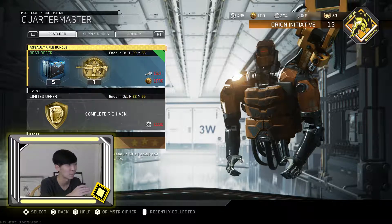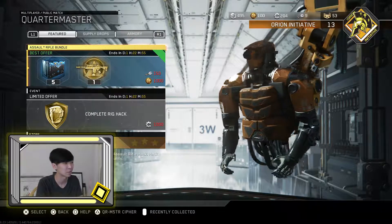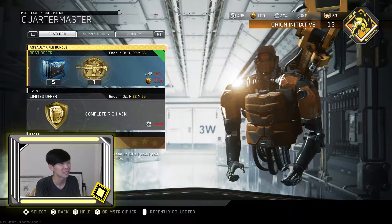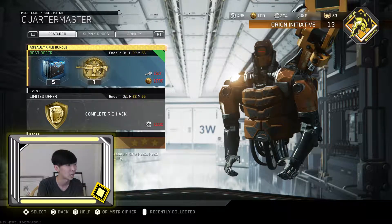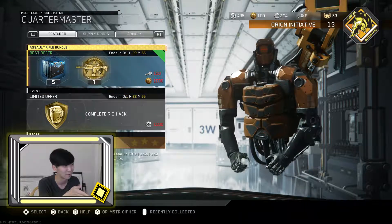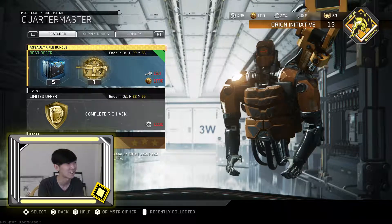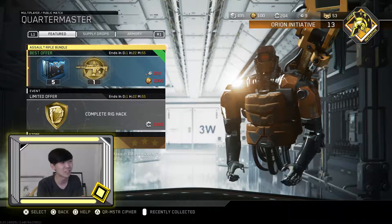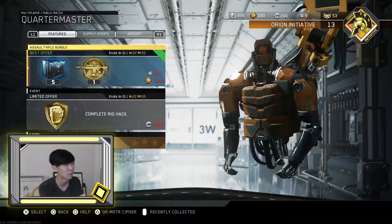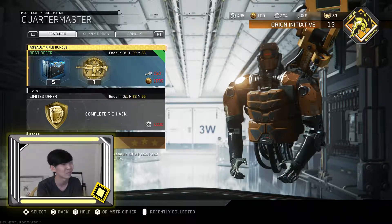Thank you so much for watching this video. Out of all the bundles — I call these the small bundles, because you don't spend hundreds and hundreds of keys; it's 150, 180, 165, not like 400 or 600 plus — this one's probably the best one to get, because you are getting something for free as opposed to paying for half a supply drop. So if you want to give it a shot, I would recommend this one out of all of them. Most people like ARs — the weapon class in general is just very balanced as opposed to LMGs, SMGs, or shotguns — so out of all of them, it's probably the most practical.